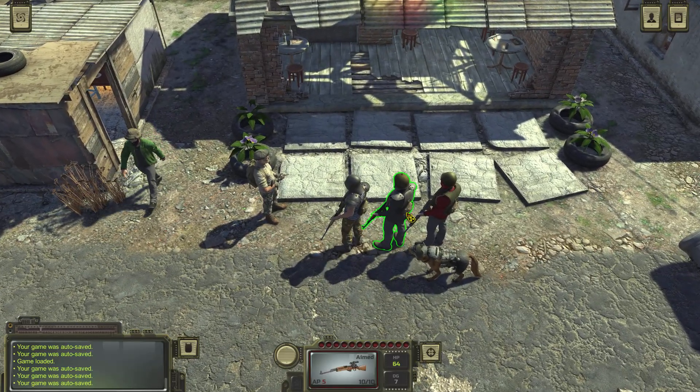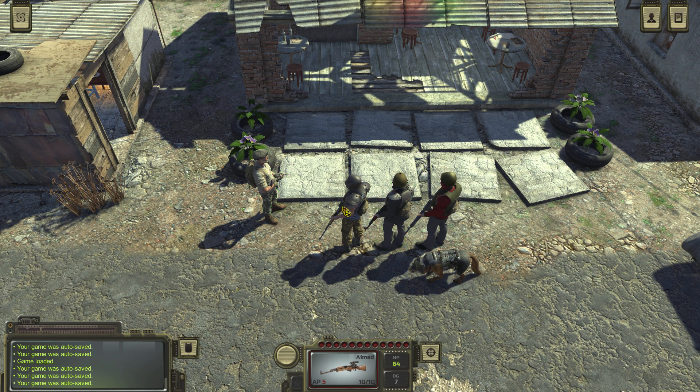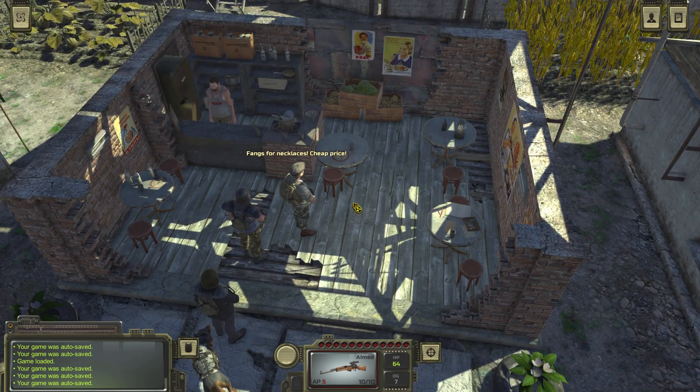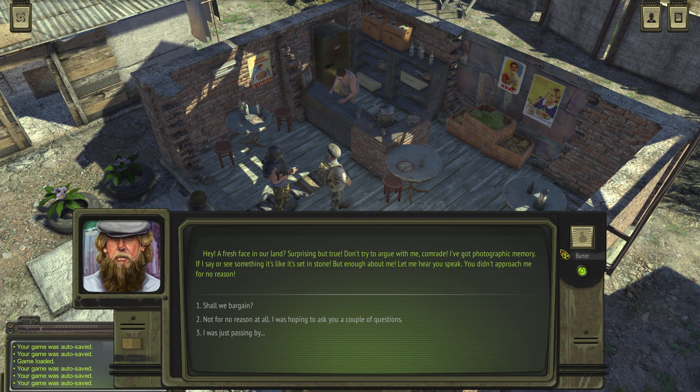Hello, welcome to AtomRPG. In this video I'll show you how to get a 28kg backpack, a little secret trader, and where to refuel your car. Keep in mind this will be a longer video because I have to show you three things. So first of all I want to show you this little merchant.